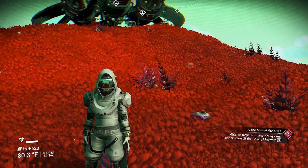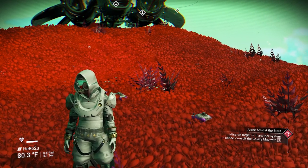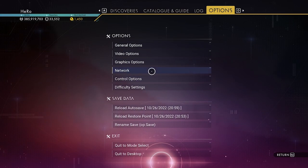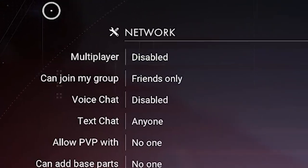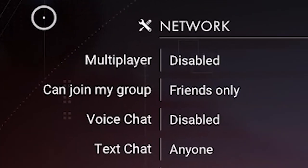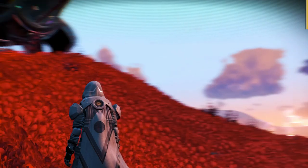To get this Ilya multi-tool, we have to be inside the Euclid Galaxy and make sure multiplayer is disabled. If multiplayer is enabled, you will go to an online server and someone else will most likely get it. So make sure you disable multiplayer.